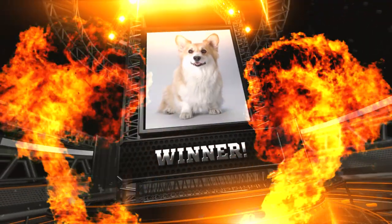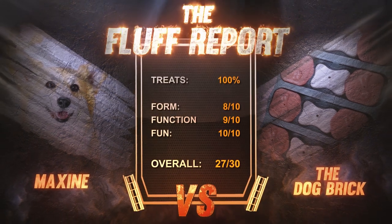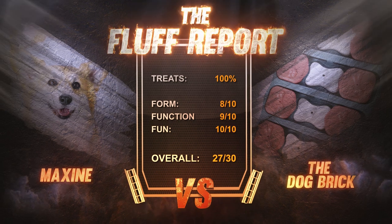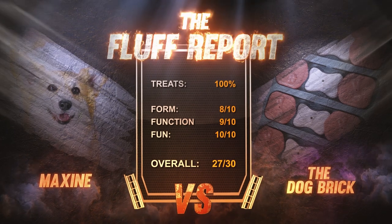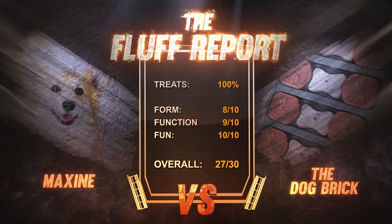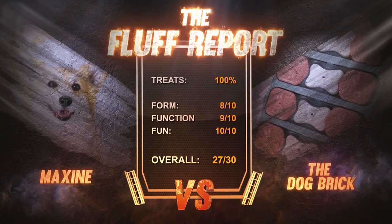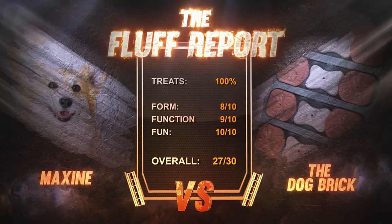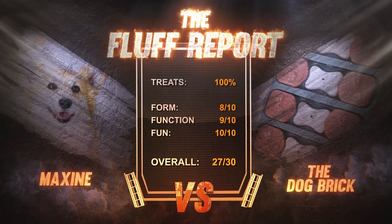She's low to the ground and she sniffed out every single one of those treats. Let's go to the fluff report. Maxine secured 100% of the treats. The physical form of the toy really held its own up against Maxine — we're giving that an 8 out of a total 10 points. In terms of function, there was a lot of variety in these treat compartments that kept the dog completely engaged the entire time — we're giving that a 9 out of 10. You had white bricks, red bricks, flip open toppies, and little slidey things. In terms of fun, Maxine had a blast, we had a blast — we're giving this toy a total 10 out of 10, giving the Dog Brick an overall score of 27 out of 30, earning the official Maxine Versus seal of approval.